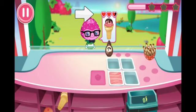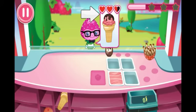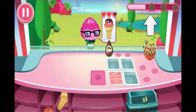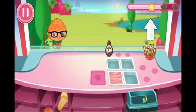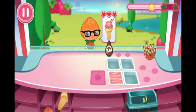These hearts show the customer's patience level. Try to serve them before their hearts run out. The happier a customer is, the more the star meter fills up. See if you can get all three stars.